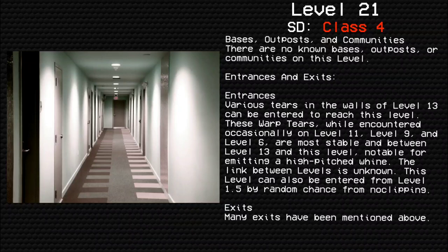Various tiers in the walls at Level 13 can be entered to reach this level. These warp tiers, while encountered occasionally on Level 11, Level 9, and Level 6, are most stable between Level 13 and this level, notable for emitting a high-pitched whine. The link between levels is unknown. This level can also be entered from Level 1.5 by random chance from node clipping.